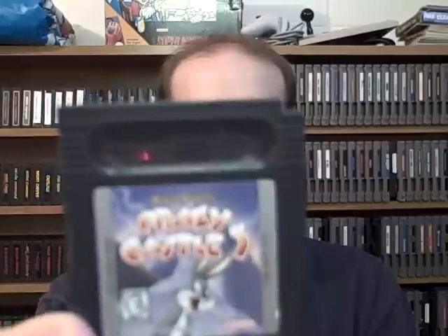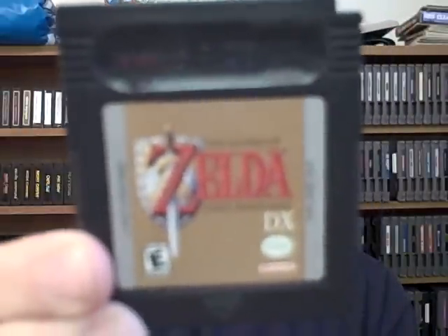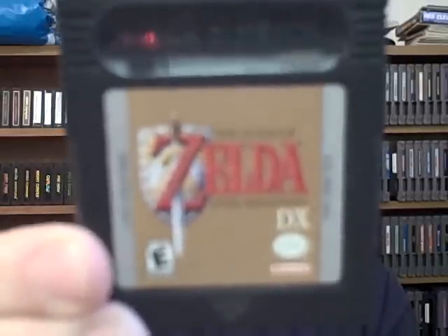Now the cartridge-only Black Cartridge games. Bugs Bunny Crazy Castle 3. Legend of Zelda: Link's Awakening DX — basically an enhanced version of the original Link's Awakening for the Game Boy. Pretty good game, by the way.